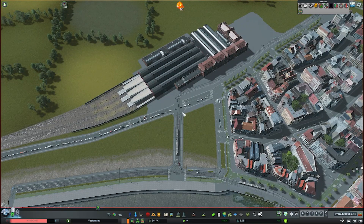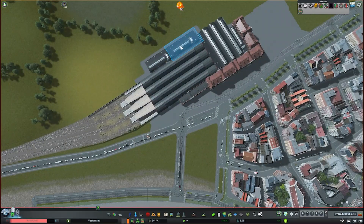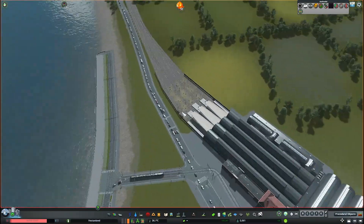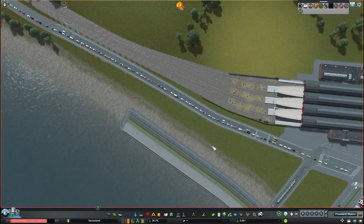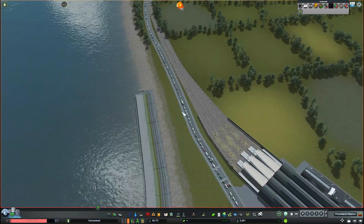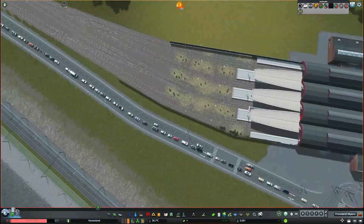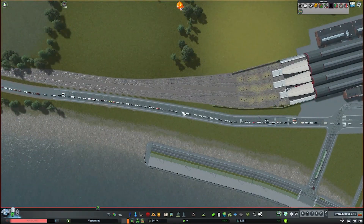Hey everybody and welcome back to Vestland. This is episode 8 and I'm starting things off a little differently by sketching out my plans before I get into building. There's a ton of traffic coming in, and it took me an embarrassingly long time to figure out this was due to the crowd generators I had placed down. I ended up getting rid of those and the traffic died down significantly.